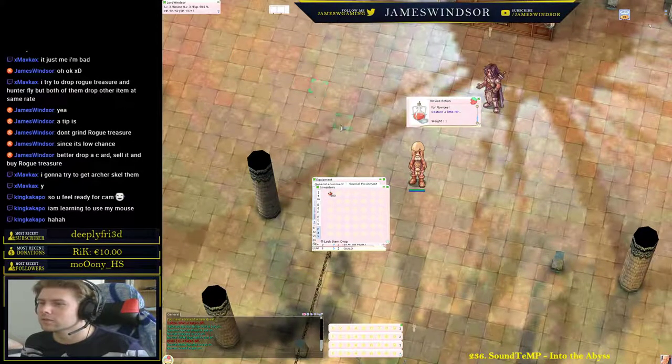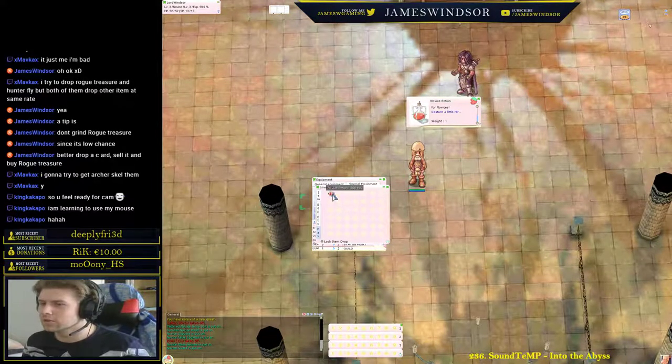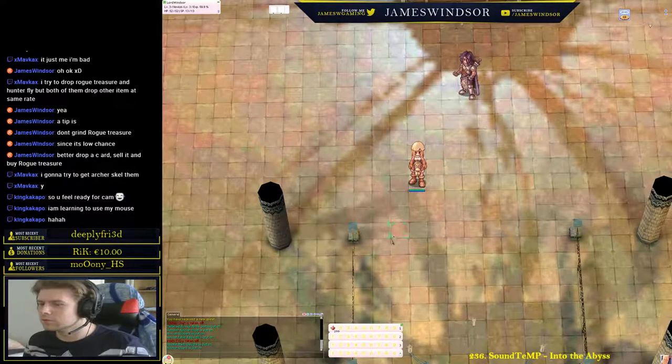You should drag the potion down into your skill bar, by the way. You hold it down and then drag it. Where should I put it? The upper left — button one. And then when you click one, you use a potion.